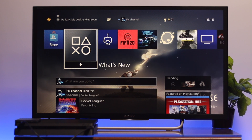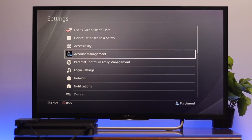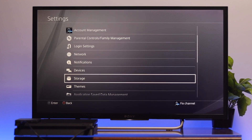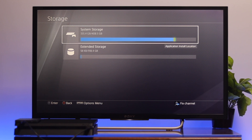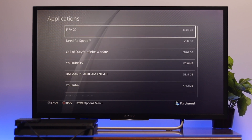Here as you can see I'm already on my home page. Go all the way to the top, navigate to Settings, then from Settings go down to Storage. Here you get to see two different storage options available: System Storage and Extended Storage. I'm going to move the games and applications from my System Storage, so I'm going to select System Storage.